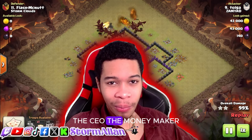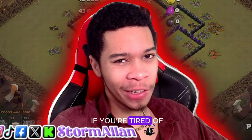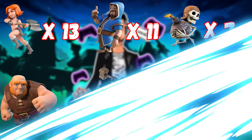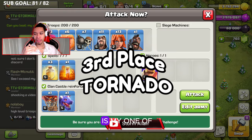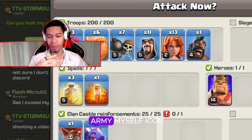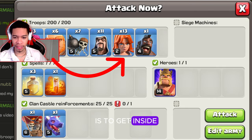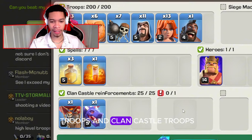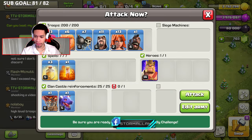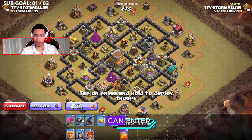What's up guys, this is Storm Allen, the CEO, the money maker. This is my top three favorite armies in Town Hall 8 if you're tired of running dragons. Coming in third place is one of my favorite attacks — I literally built this army myself. I call it the Tornado. The main push of this attack is using valkyries to get inside the base. We've got three heal spells, one poison for CC troops. Clan castle troops recommended can be hogs or wizards.